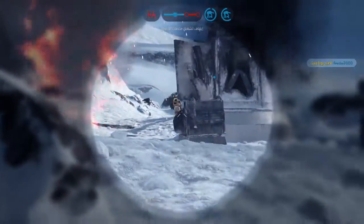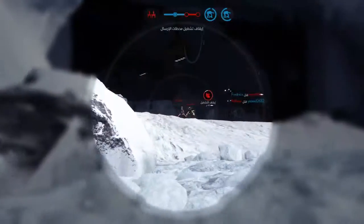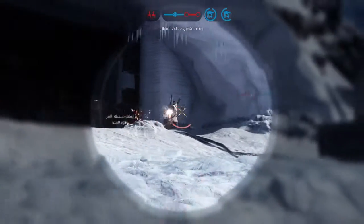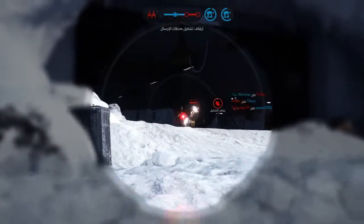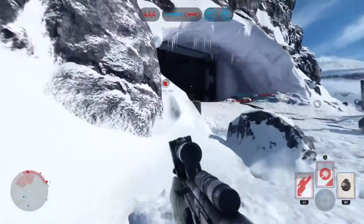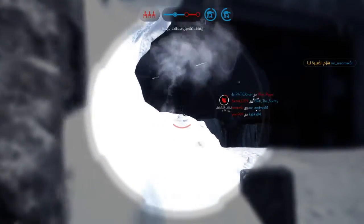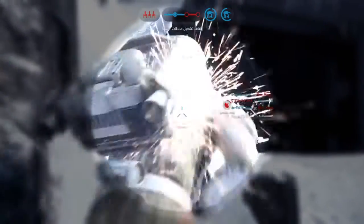They have hired Boba Fett to provide backup. Readings indicate a bomber is targeting our AT-AT. The Rebel Princess won't be causing any more trouble.